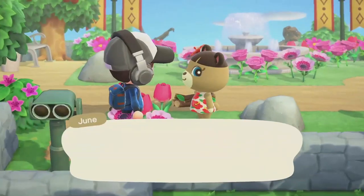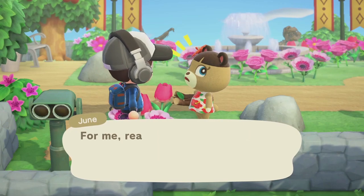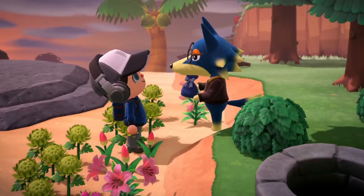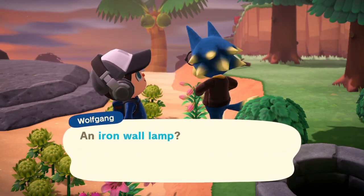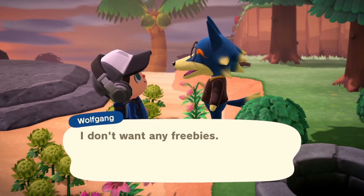Once you've reached friendship level 5 — which you'll notice when villagers ask you to change their greeting towards you — the chance for your villager to gift you back a photo frame is 10%. If you continue to gift them something daily, you'll reach the maximum friendship level exactly one week later, which enables your villagers to trade or buy expensive items from your inventory.